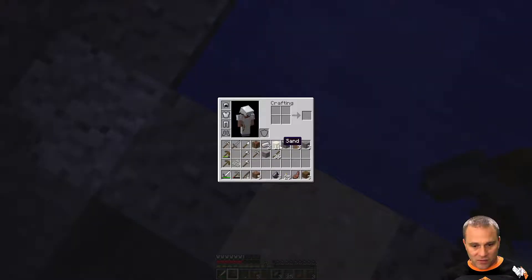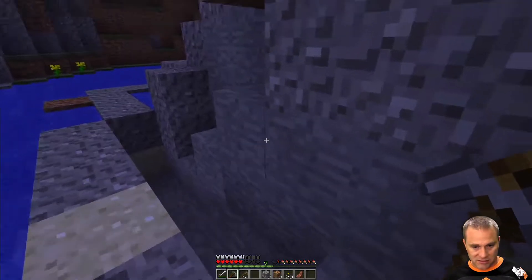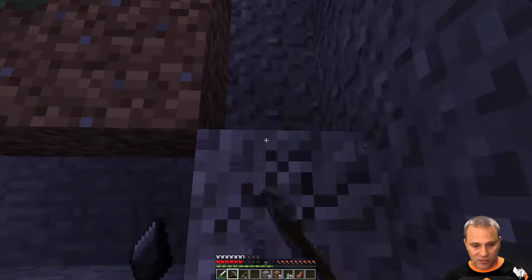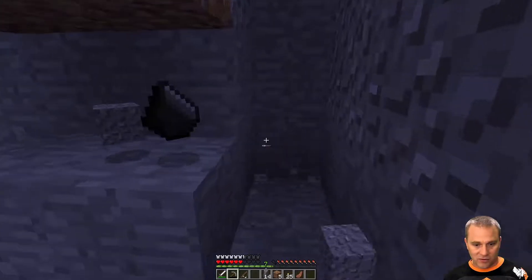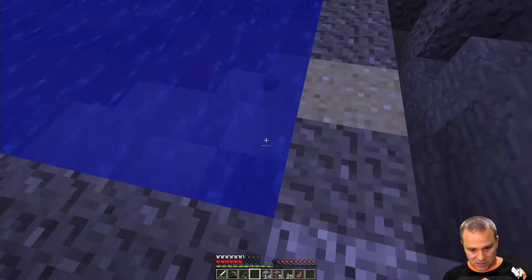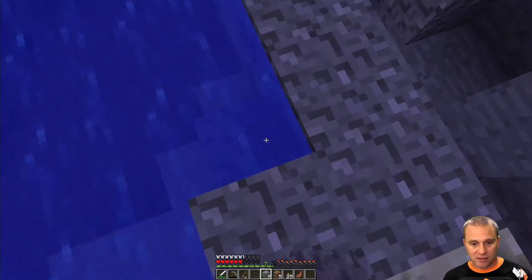Let's get that iron ore out of the way — that's the sand I want to keep. Cobblestone I want to keep, gravel we can get rid of, dirt we can probably get rid of. I'm just gonna make this whole mountainside cave in from this one spot. Oh, I got some more flint — don't know if that's useful but maybe someday. It's becoming nighttime so I should probably be careful.